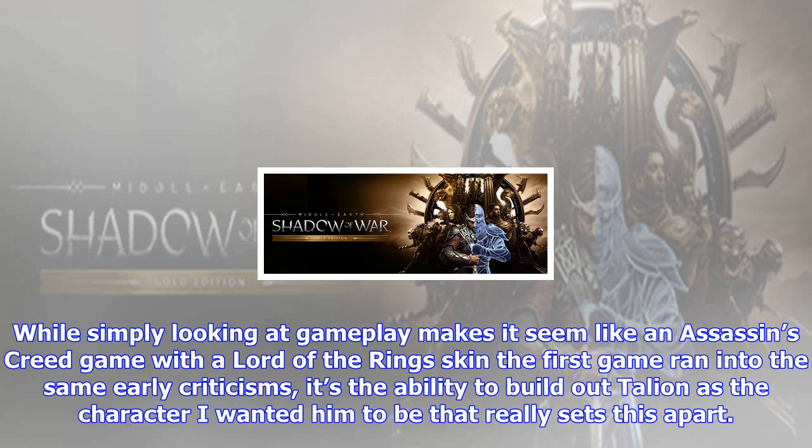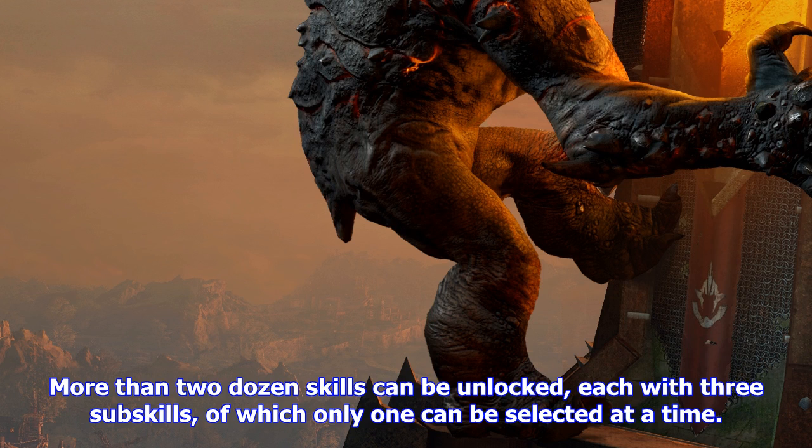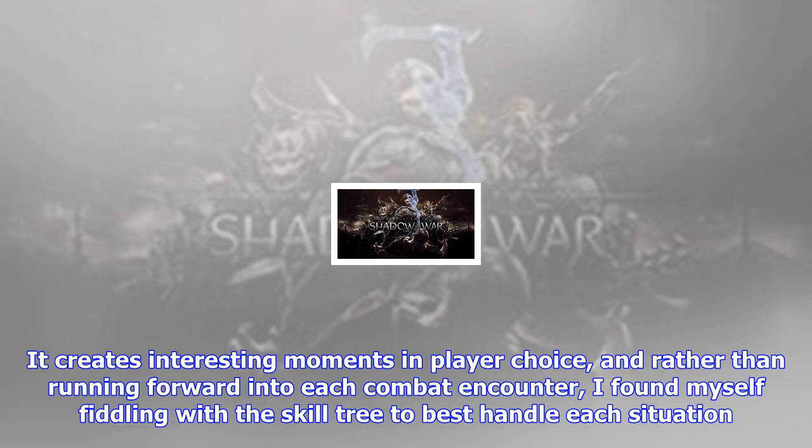While simply looking at gameplay makes it seem like an Assassin's Creed game with a Lord of the Rings skin — the first game ran into the same early criticisms — it's the ability to build out Talion as the character I wanted him to be that really sets this apart. More than two dozen skills can be unlocked, each with three sub-skills, of which only one can be selected at a time.